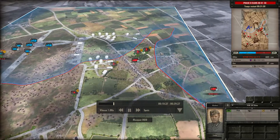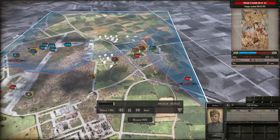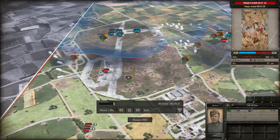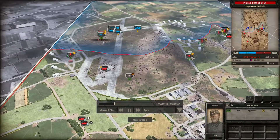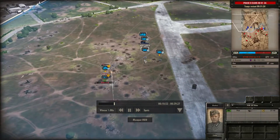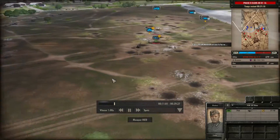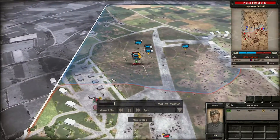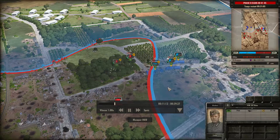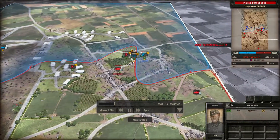J'ai repositionné un Pak 38. La ville a des hauts et des bas — un Halftrack a pris cher, il recule. On est toujours en déficit, toujours en phase A. La phase B est dans 1 minute 30. Le Six-pounder est cloué au sol, mais je ne suis pas certain de le choper avec le mortier. J'avais un leader au début, mais il est mort puisque j'ai pris cher en ville.